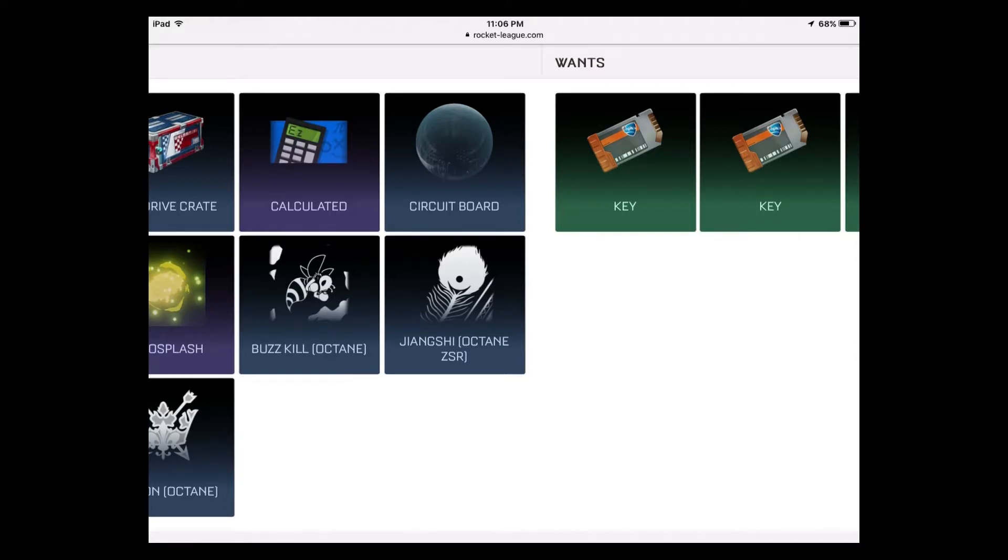I came across someone with a Specter decal — they were asking 7 keys for it, which was actually pretty fair at the time. Unfortunately I was using my keys for my crate unboxing so I couldn't trade for it. But people are genuinely trying to help each other out, make their cars look good. Very rare banners: maybe one key. Very rare items: probably two keys. Rare decals: about one key.